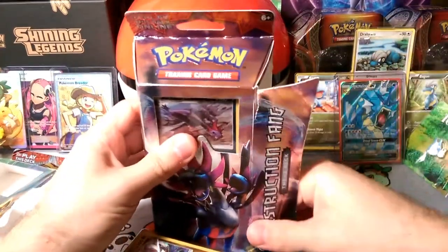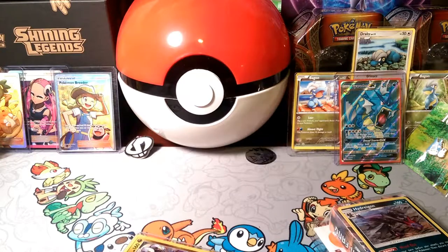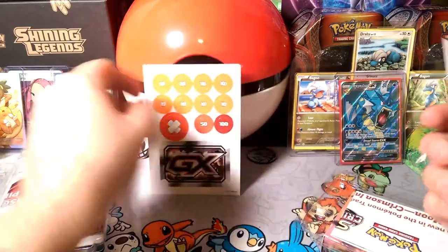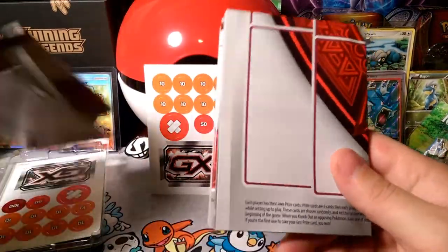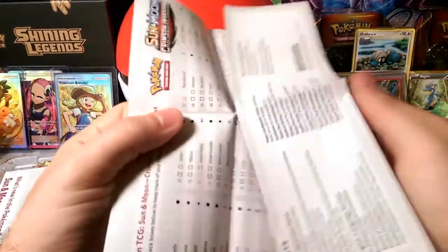We'll get into this one too — this one opened up better. These are basically trash at this point, the plastic that came in. Looks like they started putting these backings on again — I like having these because they can show you how to set up your bench initially when you play. It has Hydreigon on one side, Kommo-o on the other side, and explains the basic rules of the game on the side. For a beginner, that's what these are for — they're great for that.